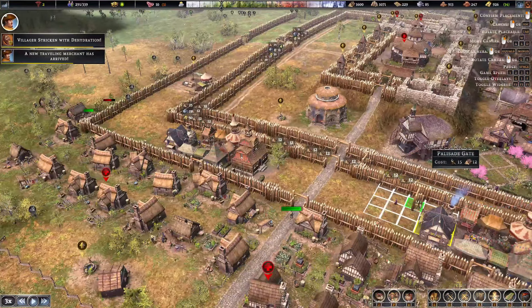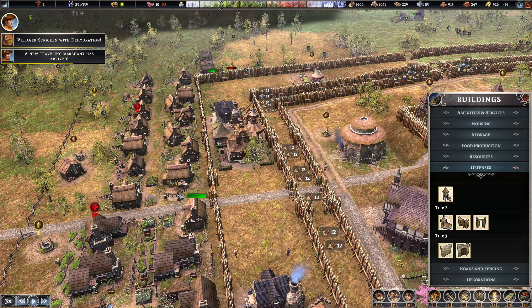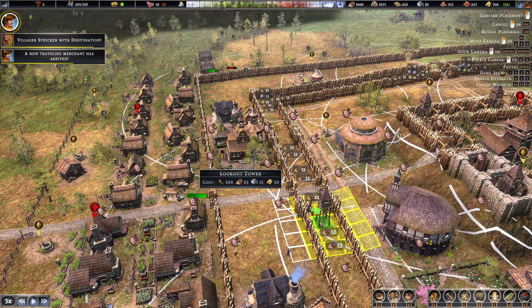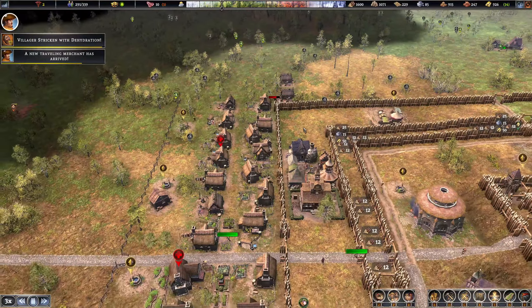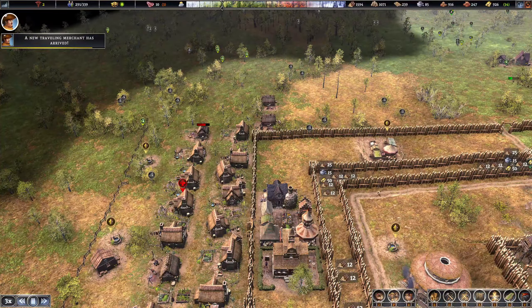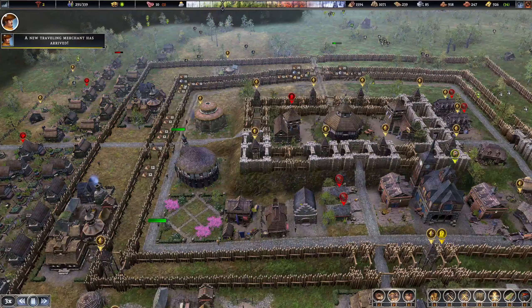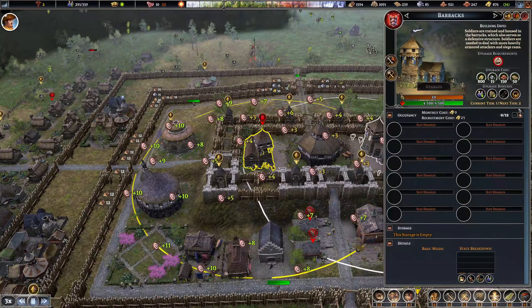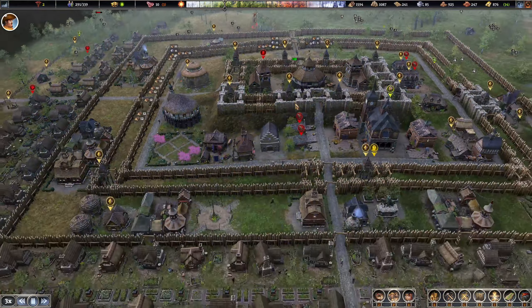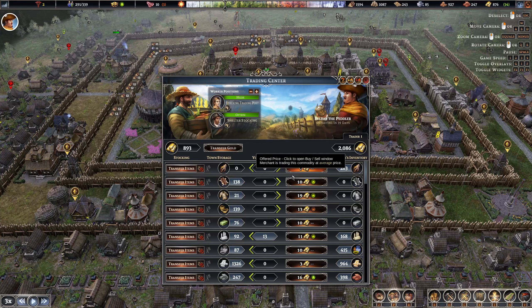We're going to build a bunch of towers — need to be a little more conservative here though. Let's send out the guards and pop two guards into here. We'll just magically get more people somehow.